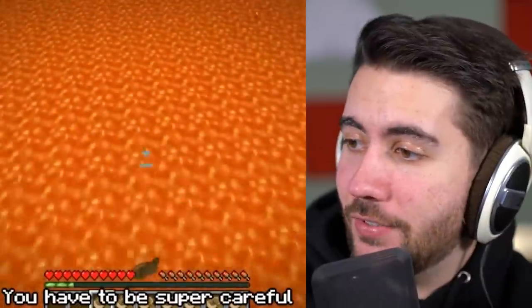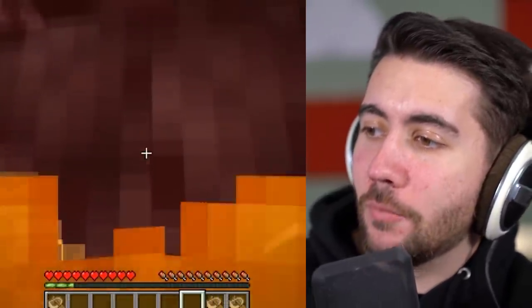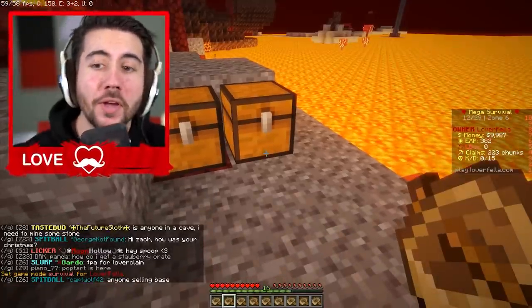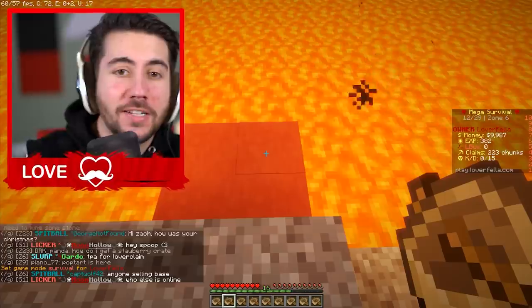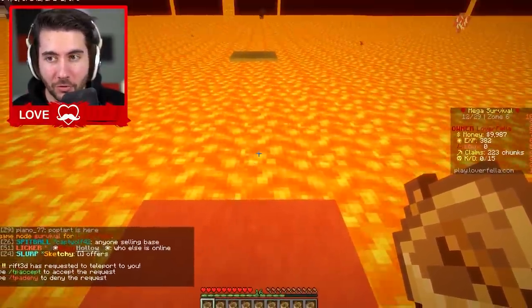The dream lava boat jump play — I've tried this before. It's literally like the hardest play I've ever seen in my life. We're going to try it and see how we do. It's going to be really brutal. For this next one, we're going to do the lava boat MLG. We got to go from this red block to that green block, and I don't even know if I'm going to get this one once.